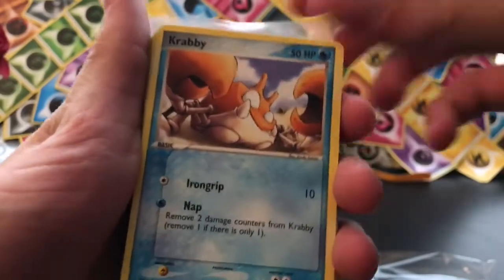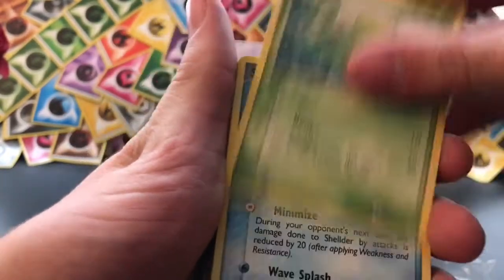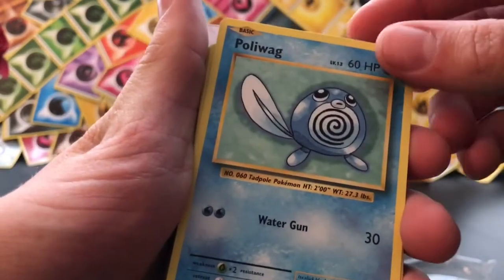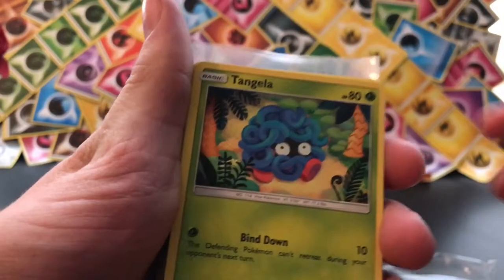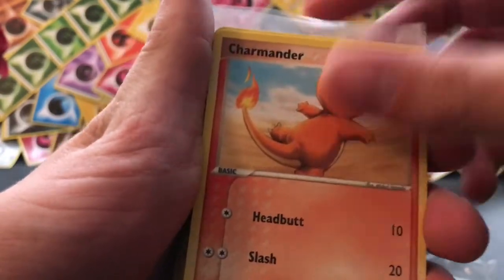Nidoran. Krabby. Weedle. Bulbasaur. Shellder. Nice base set — nope, that's an Evolutions Poliwag, tricked me there. Tangela. Paras. Nice Charmander. Psychic Energy.